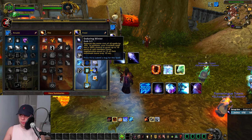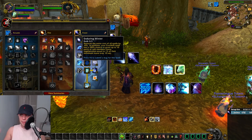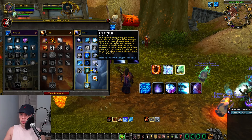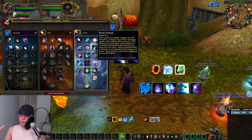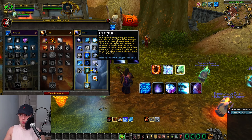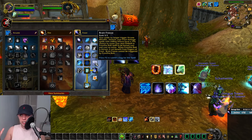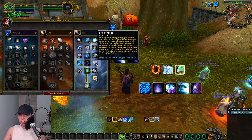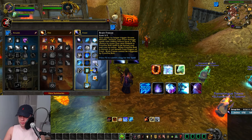Enduring Winter reduces the mana cost of all your spells by 10%. In addition, your Frostbolt spell has a 100% chance to grant up to 10 party or raid members mana regen. Then we've got Brain Freeze — your spells no longer trigger Arcane Missiles. Instead, your Frost damage spells with chilling effects have a 15% chance to cause your next Fireball or Frostfire Bolt to be instant cast and cost no mana. When Frostfire Bolt is instant, it can benefit from Fingers of Frost. Brain Freeze cannot be triggered by Frostfire Bolt. I'll explain that more in the rotation.